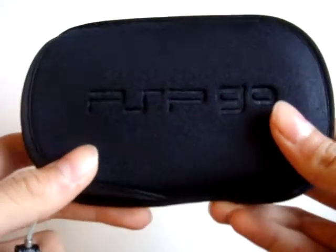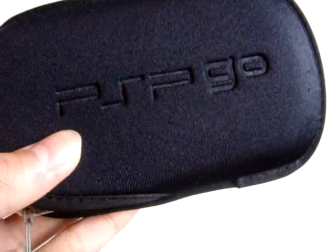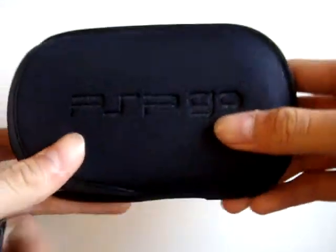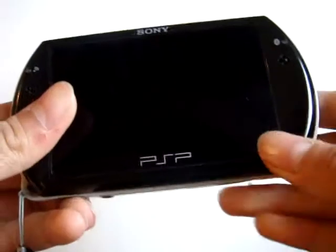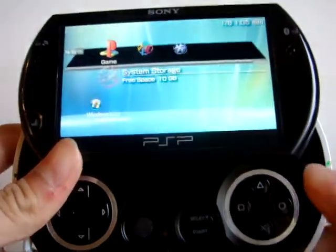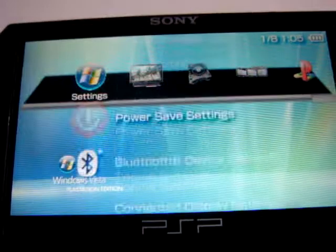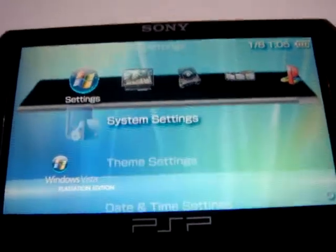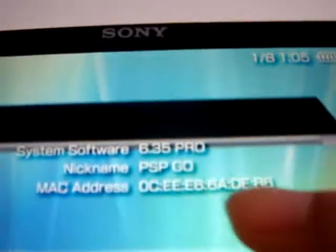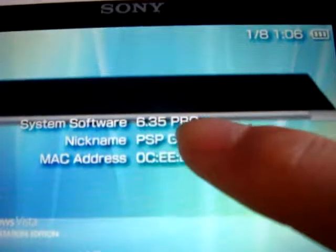For now I'll be showing a quick demo video, and I will be posting a tutorial in the next few days, so make sure to stay tuned. I'll first show you the demo and then put on the tutorial. Let me open the PSP GO now — I'm just going to show you the system information. As you can see, it's on the 6.35 PRO software.